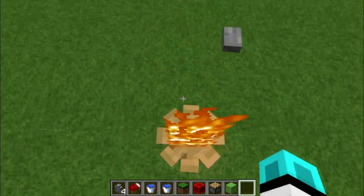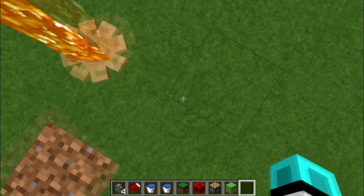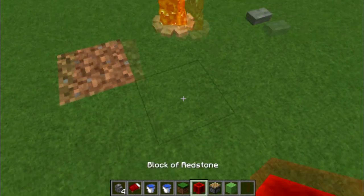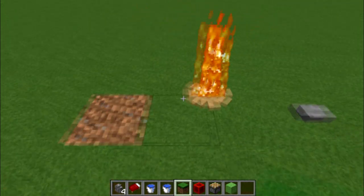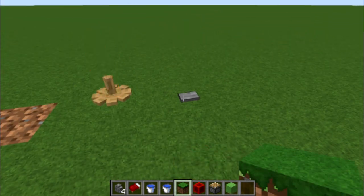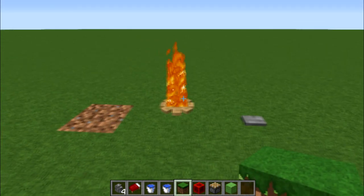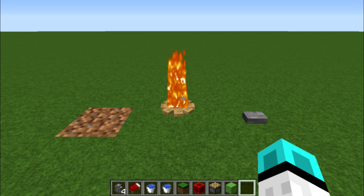I have a little fancy fire pit here that you can walk on and try to mess up all you want, but you can't mess it up. And as you can see, you can't put any blocks around it. Just like that. You can turn it off and you can turn it back on. And now you've got a cool little fancy fire pit.